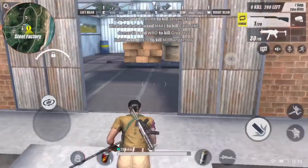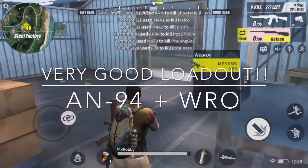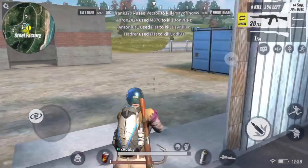There are some very solid weapons here if you go to the right places. Off the rip I have an AN94 and a WRO — best loadout, you've got the range and the close range covered. In the AN94 you're going to need a scope. As you can see I just picked up level two armor and a level one helmet.